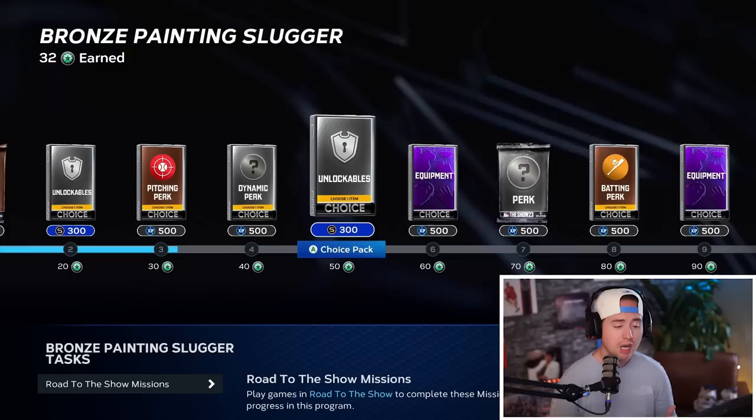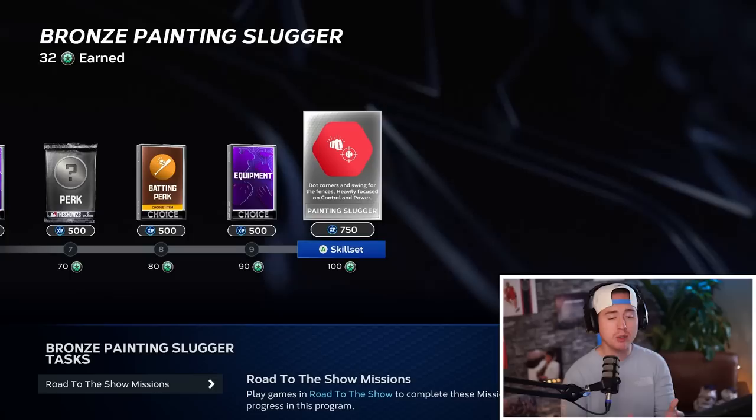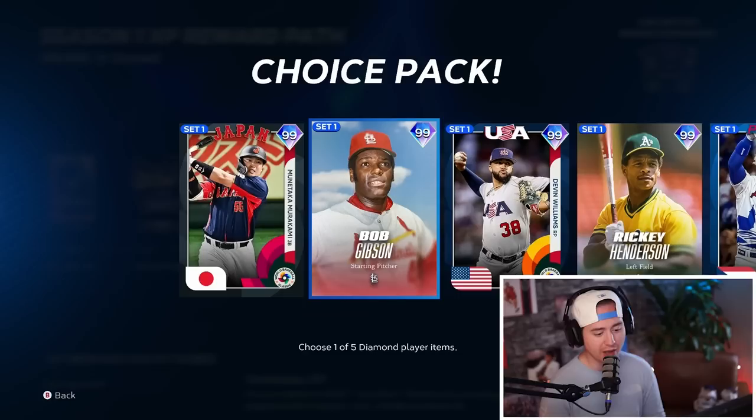We'll move through this pretty quickly, though it'll slow down now since 20 of those points were from bonuses. You get quite a few dynamic challenges — I've been averaging about one per game, sometimes more, though it's a little hit or miss and you might fail some. Once I get to the painting slugger reward I equip it, restart my app to be safe, and then grind through that tier. Rinse and repeat — once I'm all the way through the diamond tier, I put together another two-way archetype combination and start grinding through that.